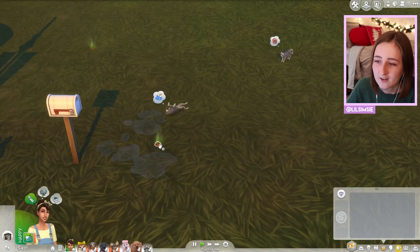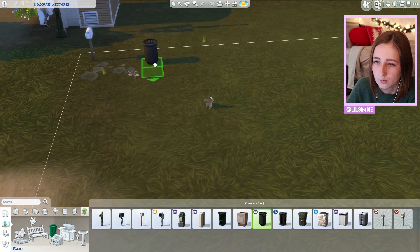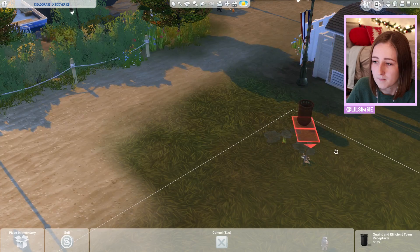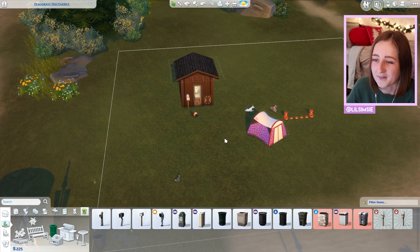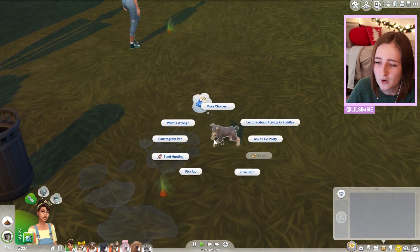Oh, that's expensive. I wanted to put the trash can away from my lot — like over here so we can pretend it's part of the world, not right by the house. To be fair, I don't really have a house. I'm sort of ashamed to live here, but I know I have to clean up these poops. It's so gross! Oh no, this one's rolling around in a puddle — stop! I'm lecturing about playing in puddles.